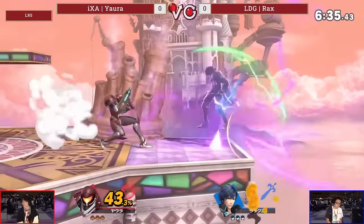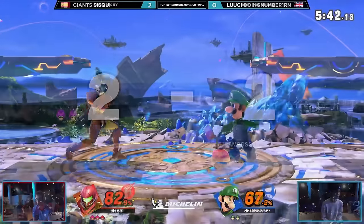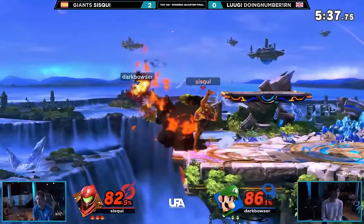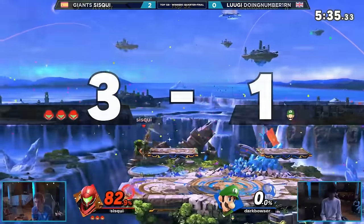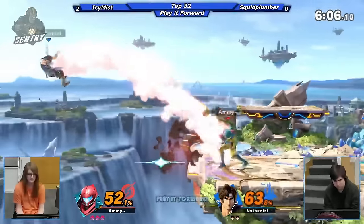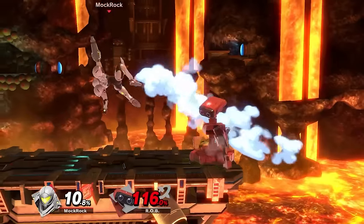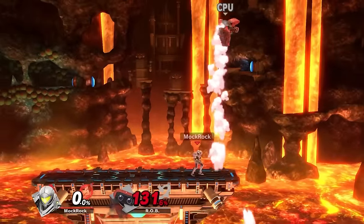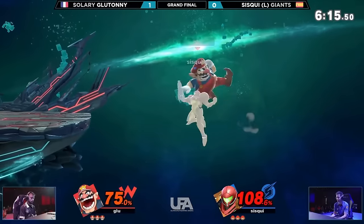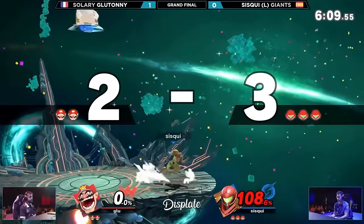Between Samus's charge shot — which lets her cover ledge getup options with essentially zero risk — and bombs, which force opponents to get up with specific timings, she already has some of the most oppressive ledge trapping in the game. Up tilt is the X factor, the glue that holds everything else together and makes getting off the ledge against her a nightmare. It's especially synergistic with those bombs — she can drop one above you to force you to get up, then time up tilt around it. There are options to try and beat it, like rolling behind her or getting up with an attack, but she can cover those spacings easily with other options. Of every move in the game, up tilt gets one of the largest power boosts purely from synergy with the rest of her kit.